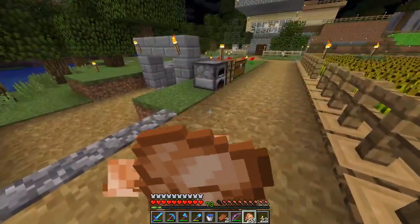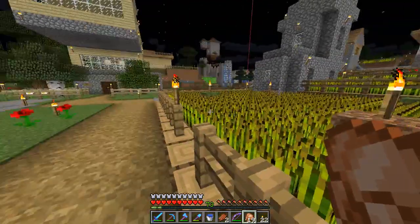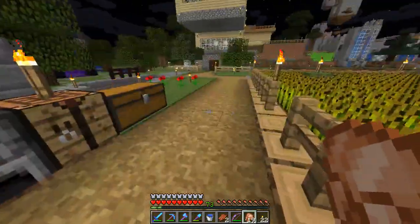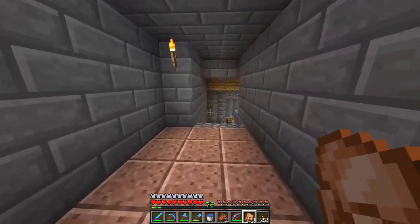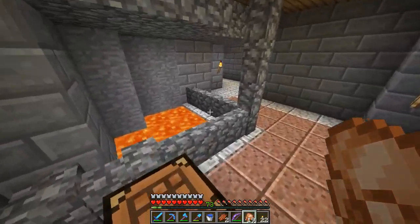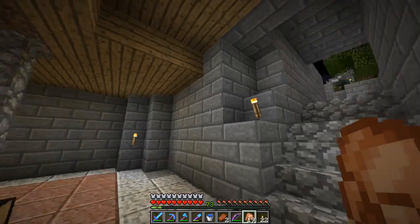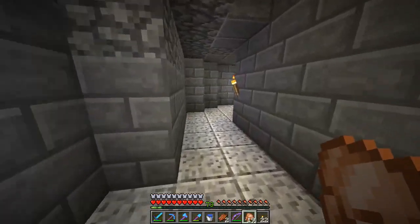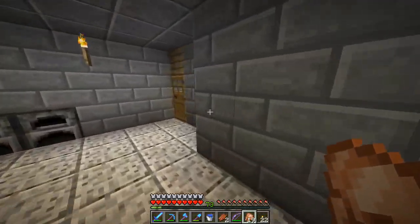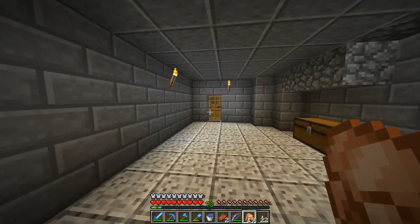When we first started this settlement, this was our beginning area. I got here, set down shop, expanded the farm so we had food, and this was a natural cave that I turned into more of an entrance. There's a lava pool that was just natural here. My friends had assumed this little tunnel as their own and set up in this little room. I came through and spent the first two days making this place beautiful.